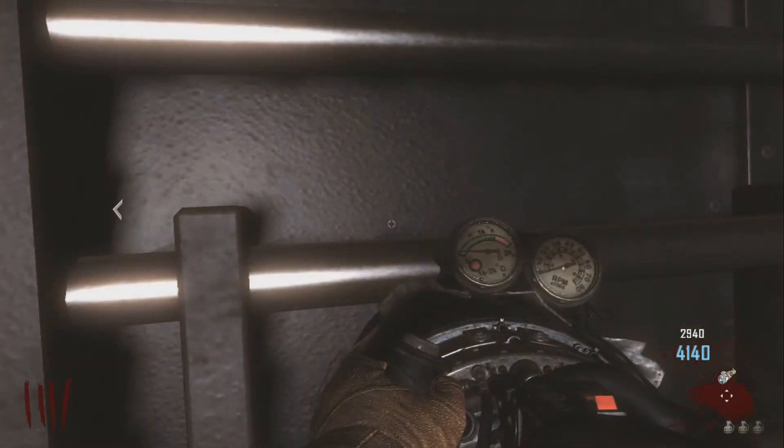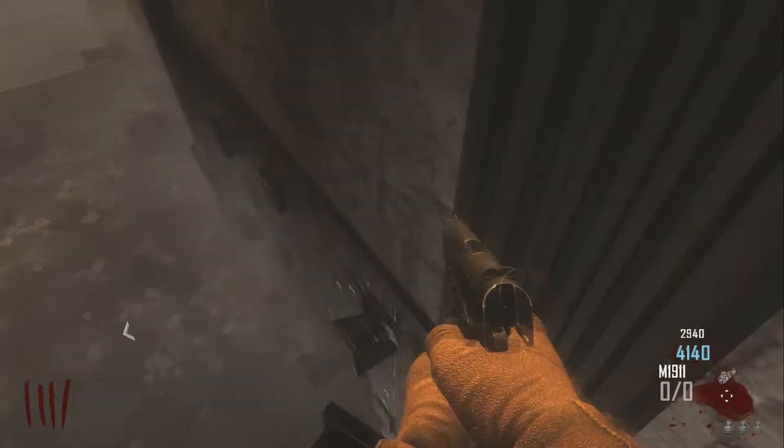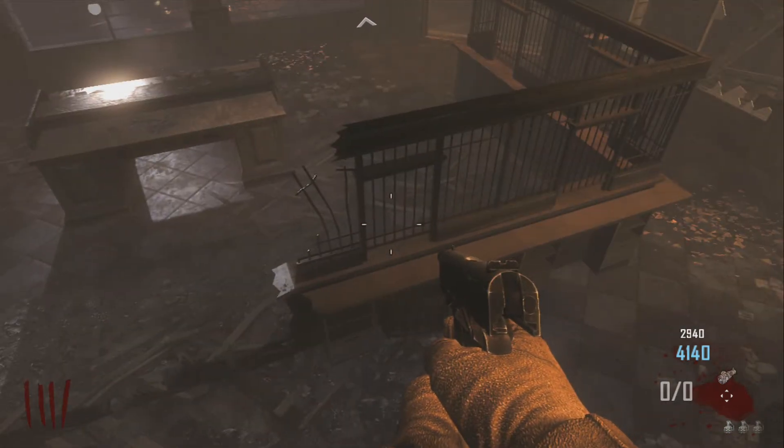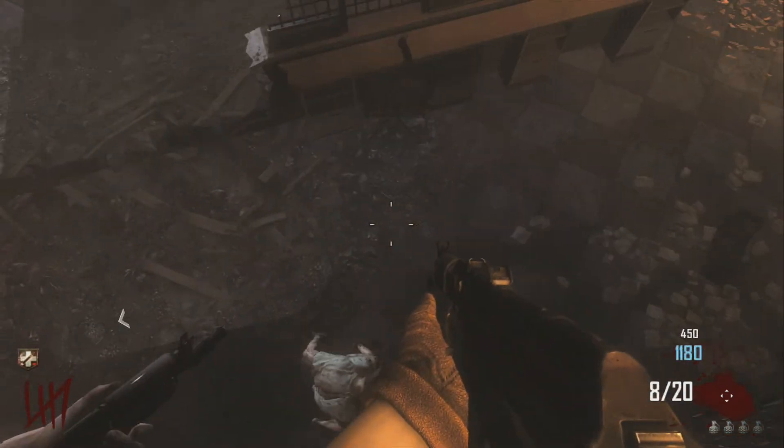Once that's done, go to the location where you want to do the glitch — I'm using the bank vault as an example. Just hold the trigger down and you will float up like this. Once you're up here, no zombies can hit you. This is a pretty cool glitch.